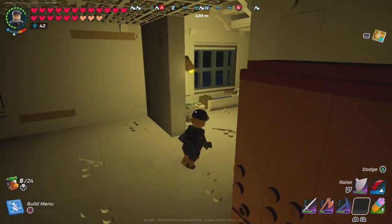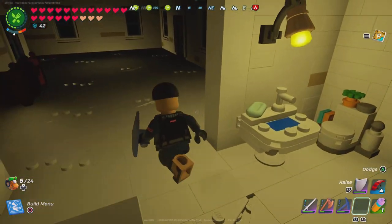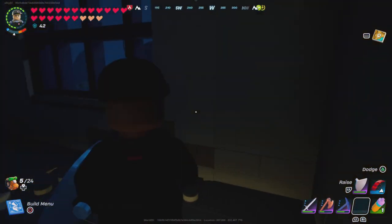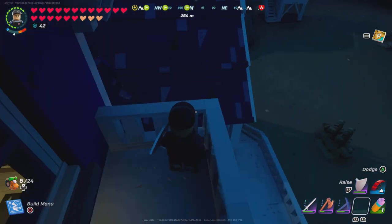The second floor is my bedroom — I still need to decorate it more. I tucked in the toilet and bathroom area there because I didn't really know where else to put it. And going all the way up, we have a viewing area with a small patio, which is cool.